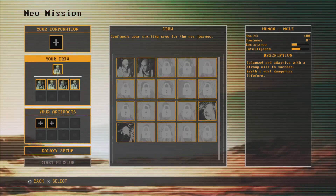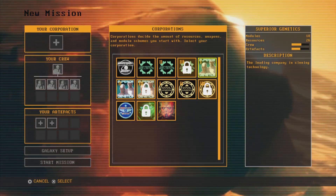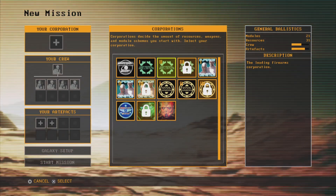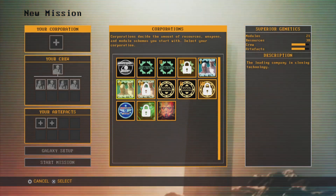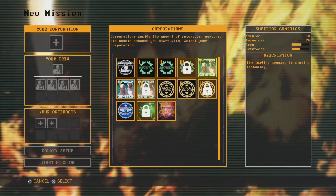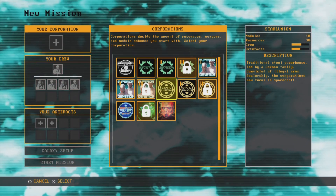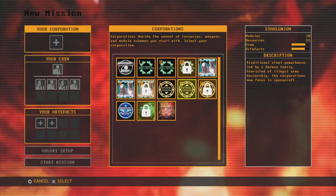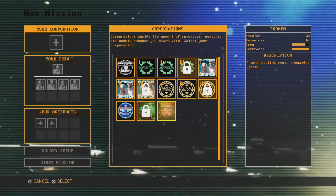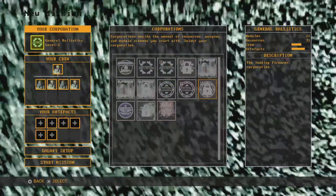Let's go ahead and get into a new mission. What corporation are we going to go with? I think I normally play Superior Genetics, but we could do General Ballistics. The only things that really change are modules available to you and starting weapons, along with some other things like resources. We get the most modules out of Superior Genetics and General Ballistics. You know, let's go with General Ballistics.